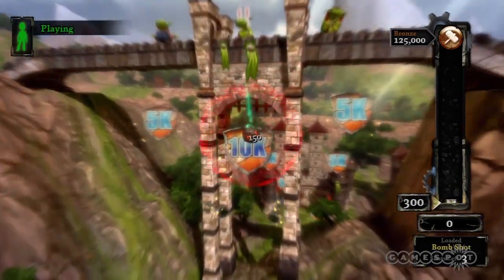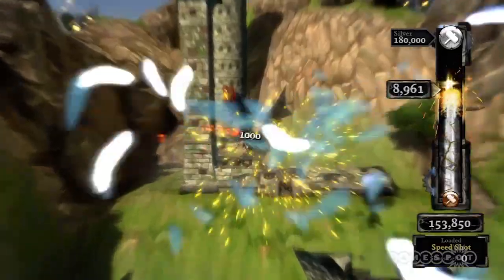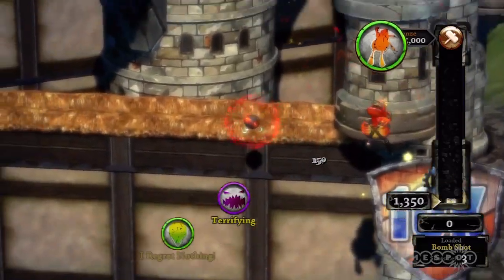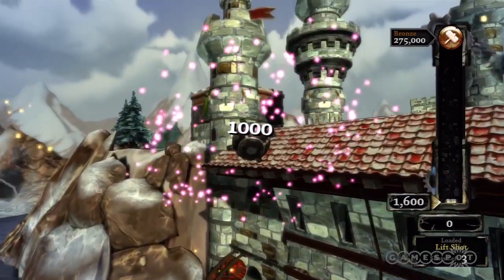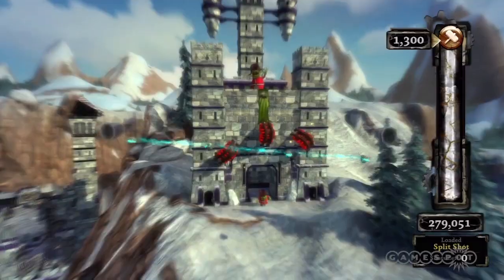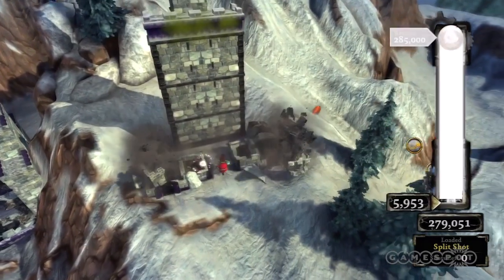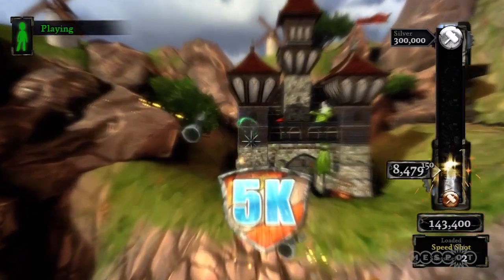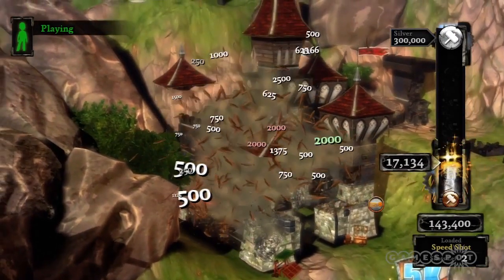Early levels make it very clear what the best trajectories are, but later levels challenge you to tweak your aim, shot strength, and mid-air nudging just so in order to score effective salvos. You also need to make good use of your different shot types. Bomb shots boost your destructive power, while lift shots need you to help them along the way. Steering a flying shot with your arms spread out like wings is novel fun, and though the split shot can meddle with your depth perception a bit, the widespread havoc is well worth the trouble. Your shot type order is preset, so you won't always have the optimal tool for the job.